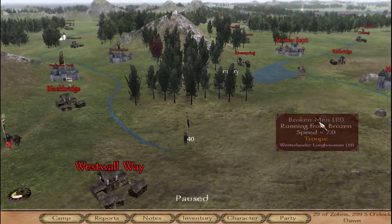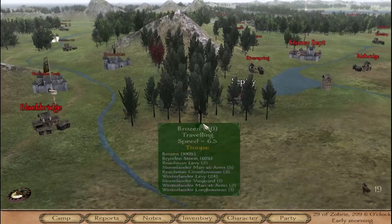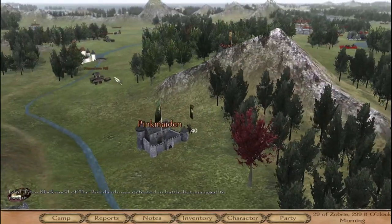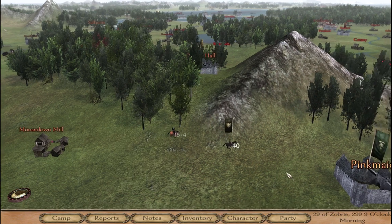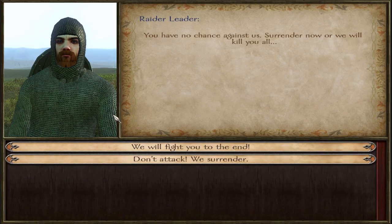Westerland longbows — they're running from me though, I'll never be able to catch them. I already move at 6.5, so I'd need to do something sneaky to get them. They have hedge knights as prisoners — how strong are they? I'm going to get caught. Time to find out — we do have twice their number, so let's see how we do.